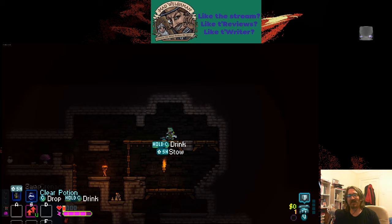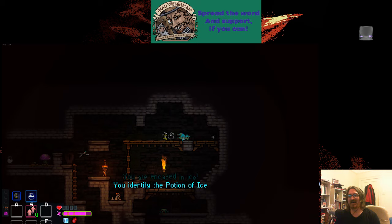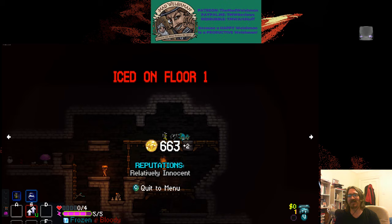We're in a bit of a dire spot. And when you're in a dire spot in a roguelike and you have a potion, well, it's time to play potion lottery. That was the potion of ice, and that will always kill you.